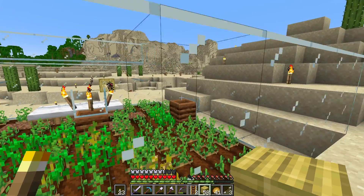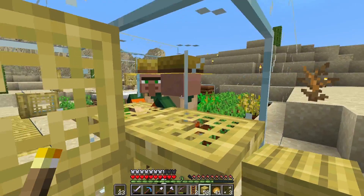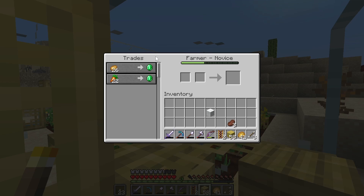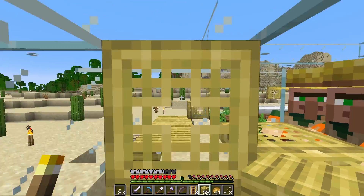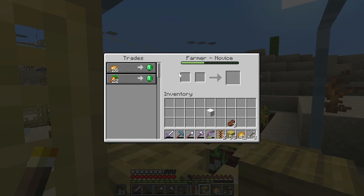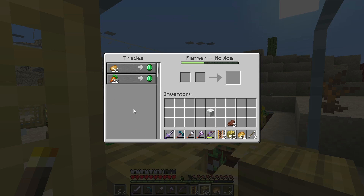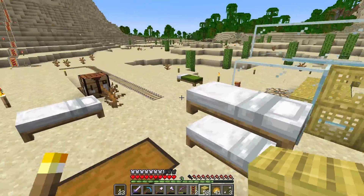Trading with any villager means it needs a job, which means it needs a workstation. I won't specifically go into workstations in depth right now because that deserves its own dedicated video. But suffice to say: right-click on a villager and it shows its trades — this one wants 26 potatoes for an emerald or 22 carrots for an emerald. Where it says 'Farmer Novice', that can go all the way up to Master, increasing trades. All farmers have a golden carrot trade at some point, which is something I'd like to have.